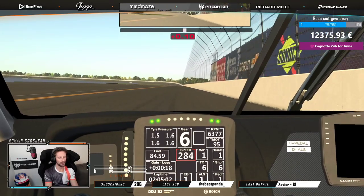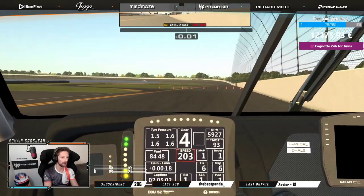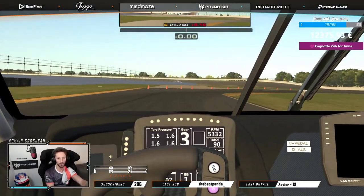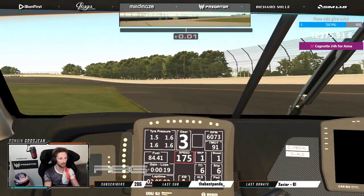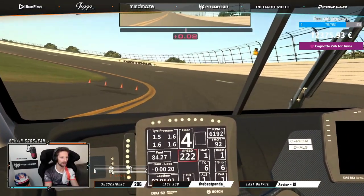There we go, going into the chicane. Quite a heavy braking zone. Using a fair bit of curb both right and left, and then early on throttle to maximize the exit speed.